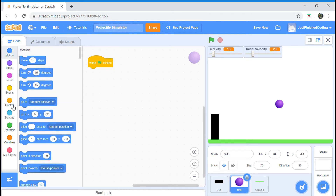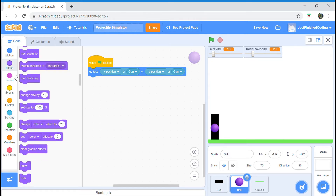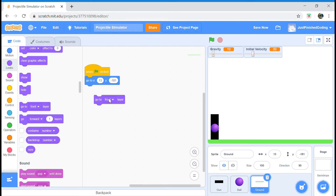When the green flag is clicked, we want to initially go to — head over to your sensing category — and grab 'x position of gun', then duplicate it and change the second one to 'y position of gun', so we go to the center of the gun. Now when we're moving the gun with our mouse we don't want the ball showing, so add a 'hide' block. The ground is obstructing our view, so in your looks category add 'go to back layer'.